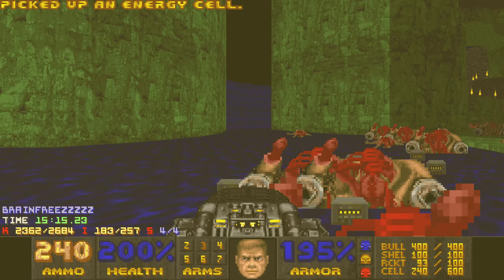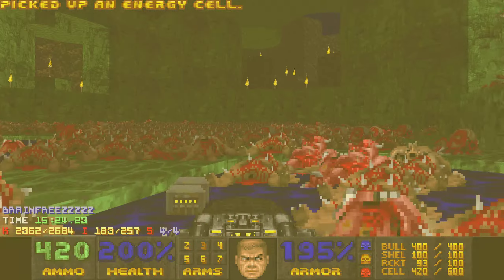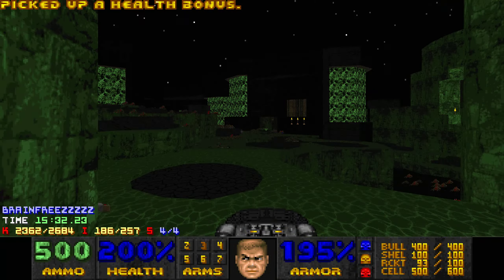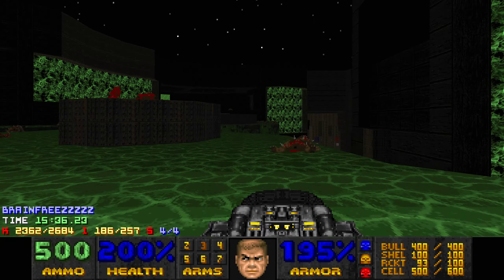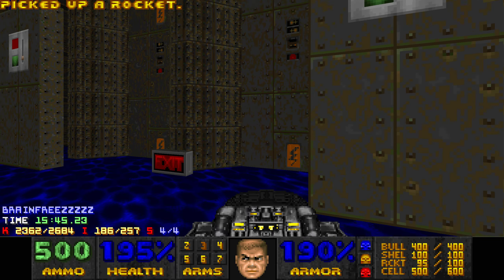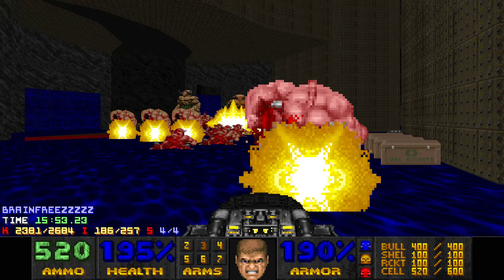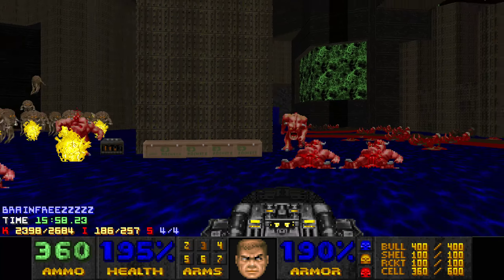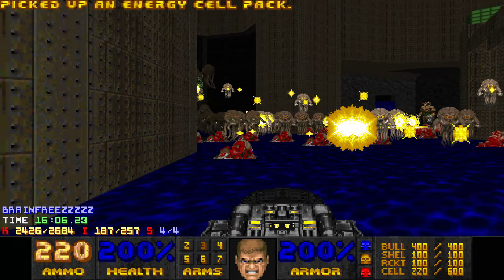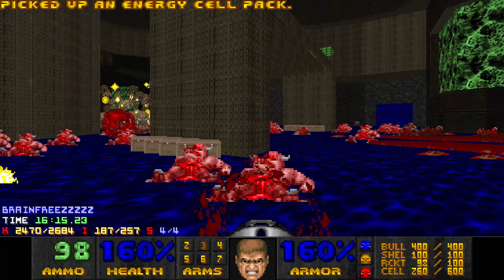The last three enemies are just in the beginning area. Now it's time for the final fight - first I need to restock. The more cells you save for the final fight, the easier it will be; the final fight only gives you 400 cells, which is better than nothing. In order to be safe I use a lot of cells on the cybers. To get to the final fight you just need the blue skull key and red skull key - the yellow skull key is completely optional but it gives you the BFG, so it's not really that optional.